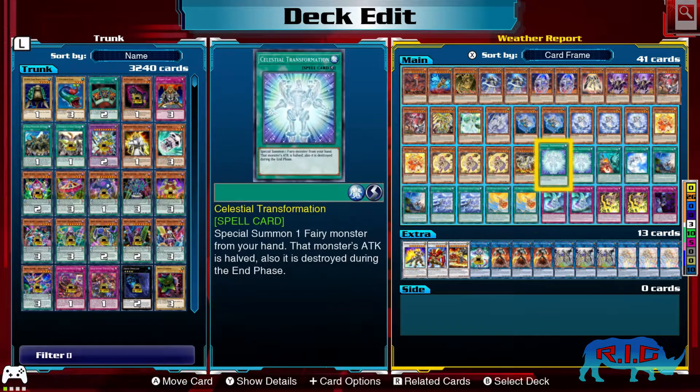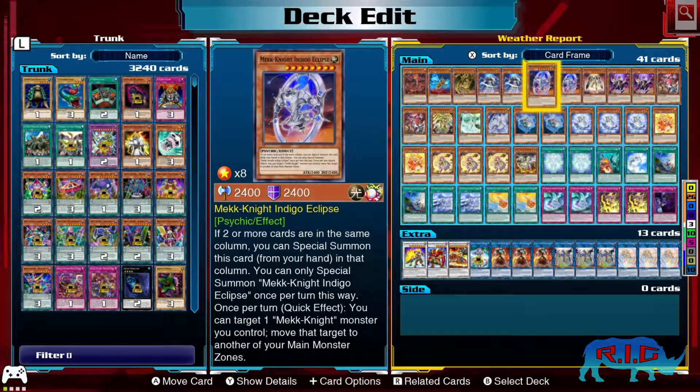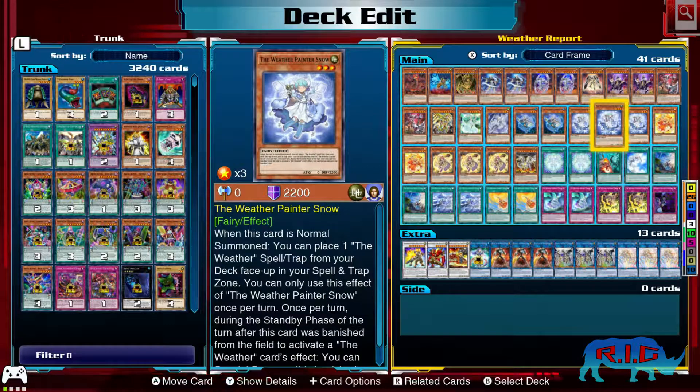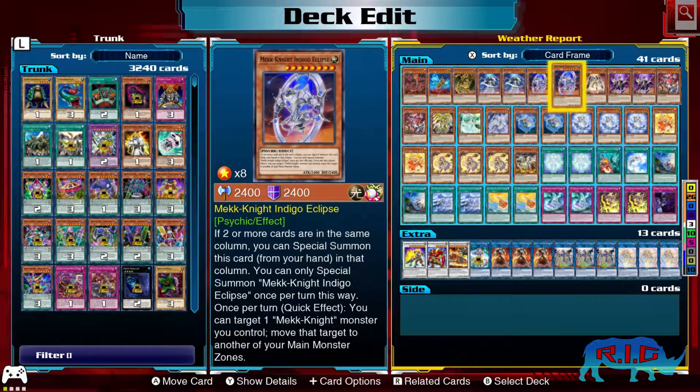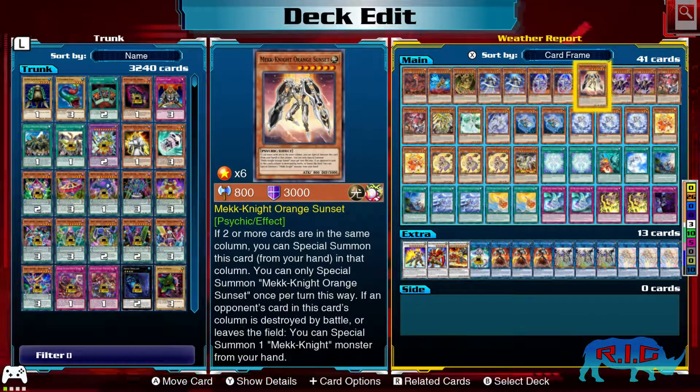Now, the Mech Knights. Because I have spells and traps so heavily used in the deck, I can make sure to place my cards wherever I need them to be, and still guarantee, for the most part, that my opponent will have something in that same column. The Mech Knight effects are: if two or more cards are in the same column, you can Special Summon this card. So if they have a monster and I put a spell or trap in that same column, I can Special Summon a Mech Knight to that column. Very helpful. And it also helps with the times where my Weather Painters aren't on the field — they don't flood the field very well. Mech Knights, on the other hand, do.